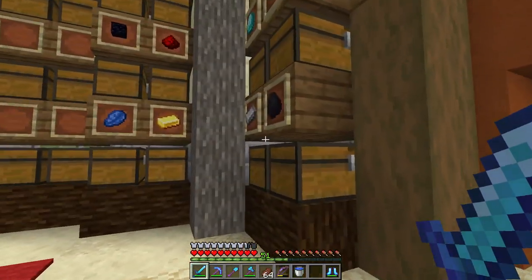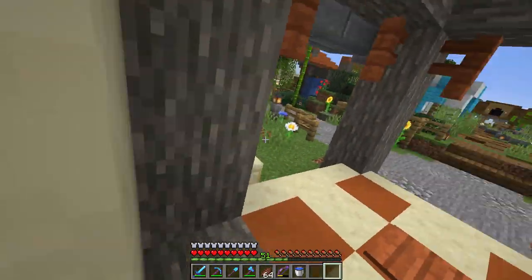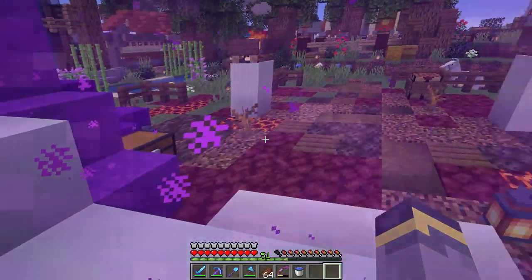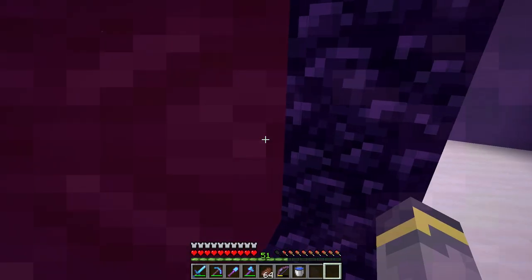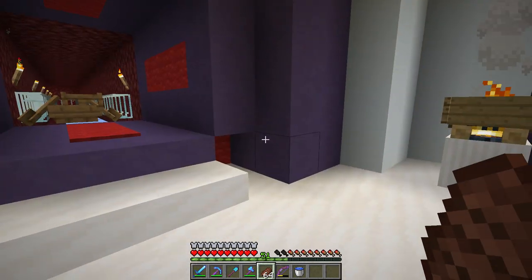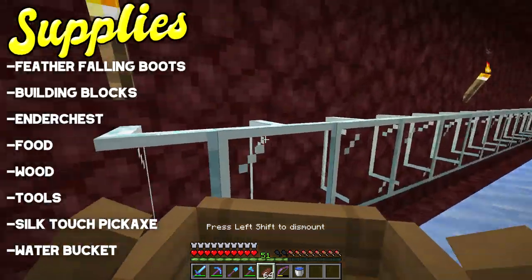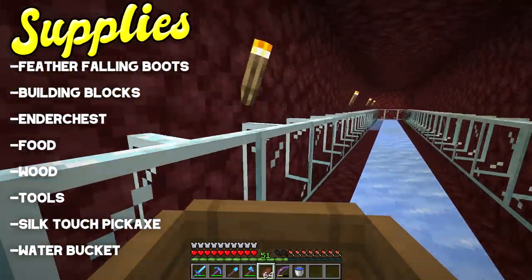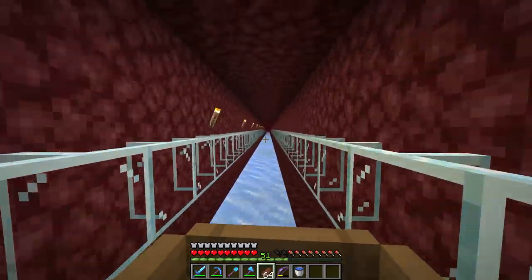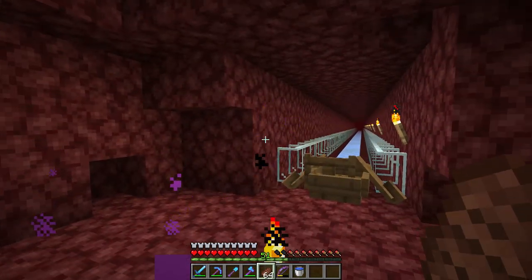We're also going to repair these diamond boots — there's no Unbreaking on them and we might take a lot of damage today. You could totally bring potions and maybe some golden apples as well, but I think we're good. Now, over to the stronghold, which is right over here. We're actually connected right after the stronghold already, which makes this process amazing — no need to walk very far at all.